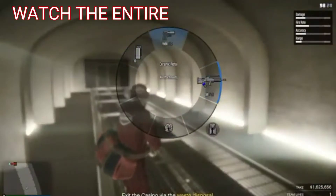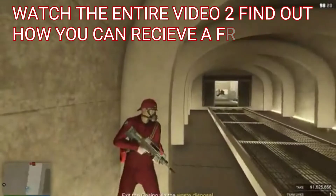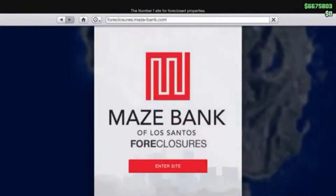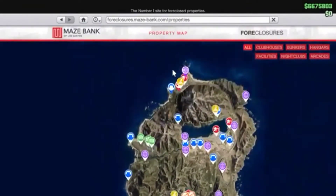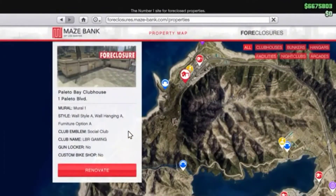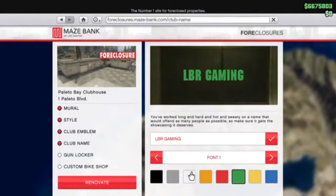Once you leave the vault, you don't have a lot of weapons. What you want to do is take cover, go to the internet, go to Money and Services, go to Maze Bank, enter the site, go to wherever your clubhouse is, click Renovate, click on Club Name, and all you want to do is change the color.